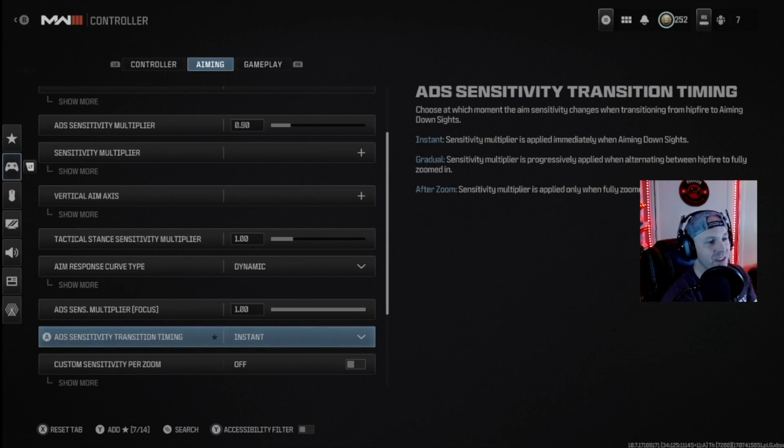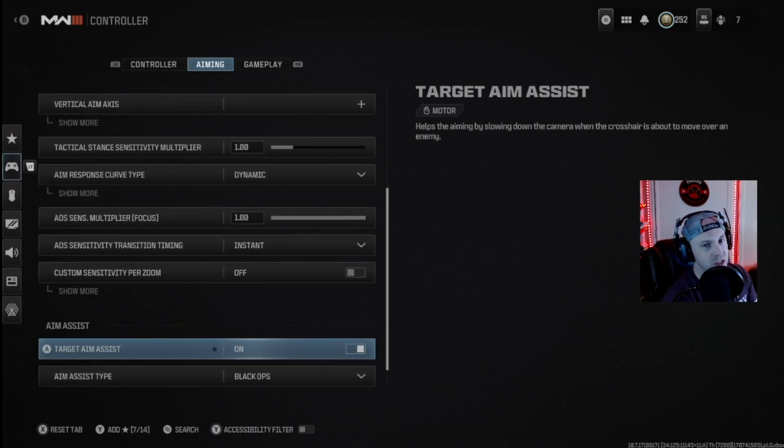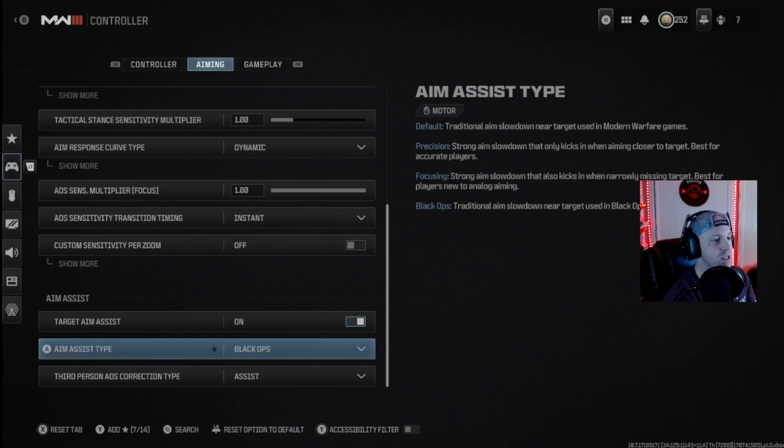ADS transition timing I've got set to Instant, meaning the sensitivity multiplier is applied immediately upon hitting ADS, regardless of whether I'm fully looking down the sights or just transitioning to do so. Custom sensitivity per zoom I have off. Aim assist is on — always saves your butt. Aim assist type is set to Black Ops, which gives traditional aim slow-down near the target. Going back and forth between Black Ops and Default, Black Ops seems to work a little better for me in Season 2.